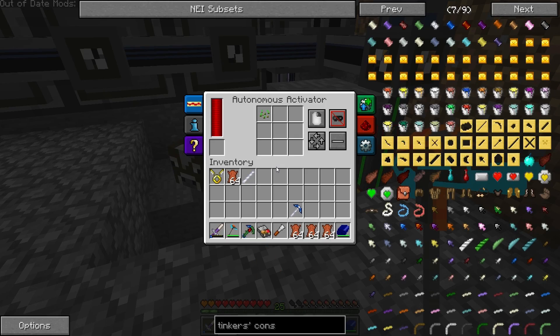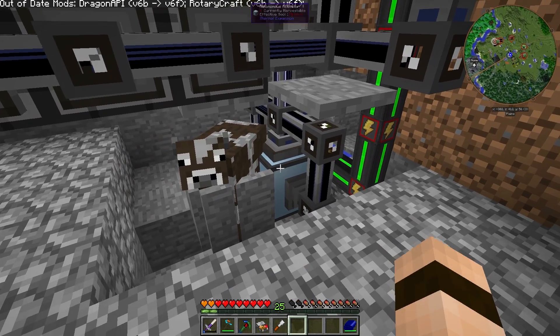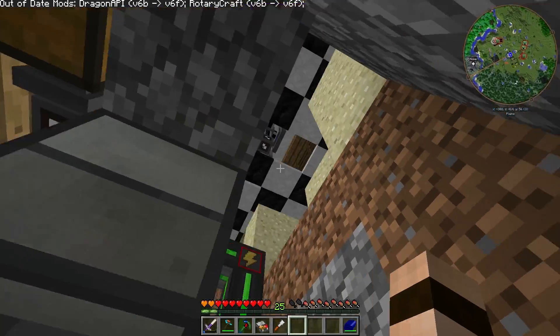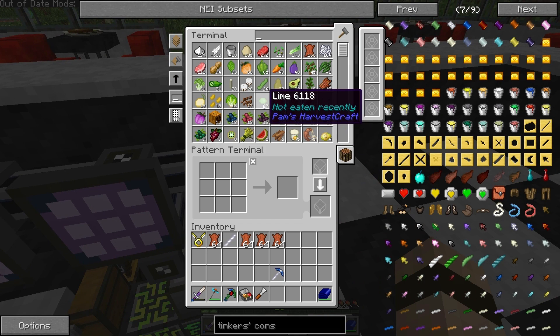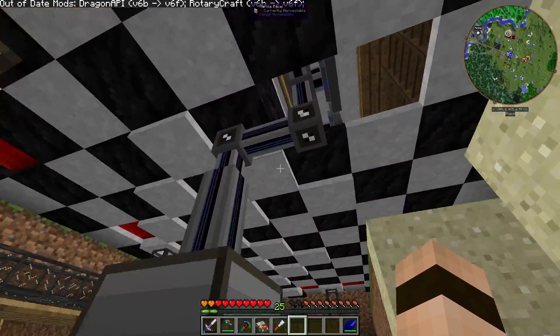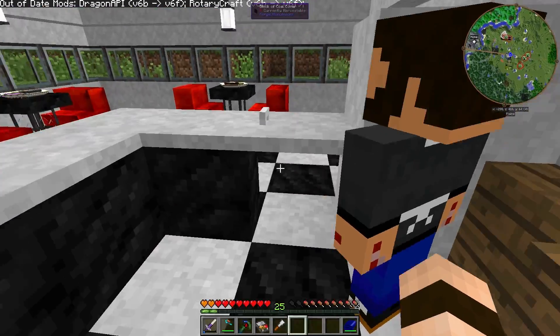I accidentally made a bucket generator. When you pump in buckets to the autonomous activator, it tries to drink the buckets, and then when my system sucks it out, sometimes it duplicates the bucket. I put in like two buckets in here and started out, and I'm at like 438. So I could actually possibly melt these things down and get like an unlimited iron farm, but I'm probably not going to do that — I'll just leave them in there and see how many buckets we can build up over time.